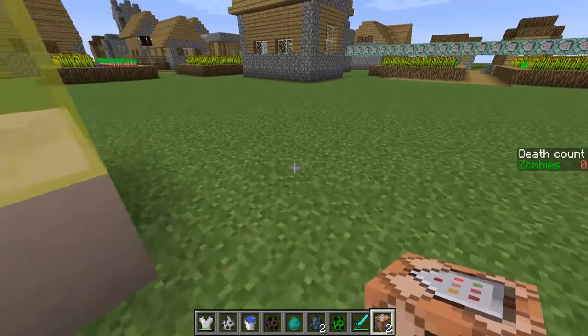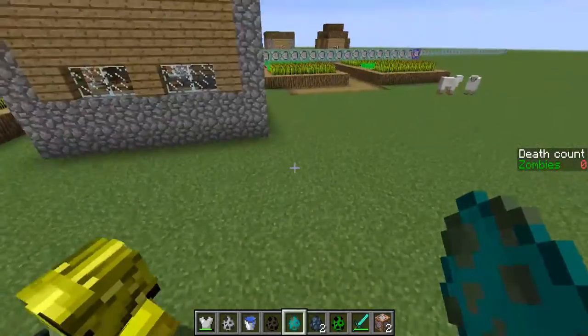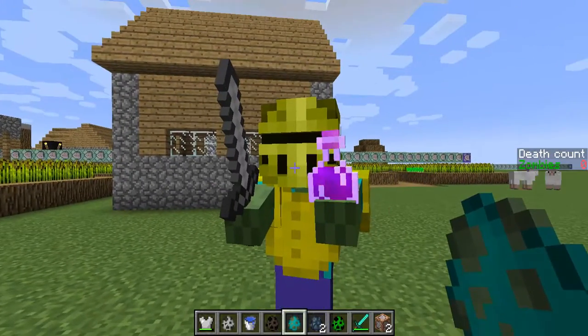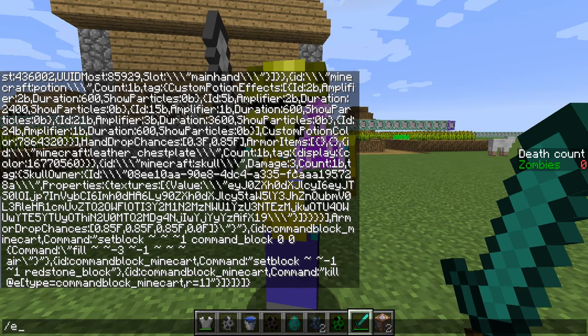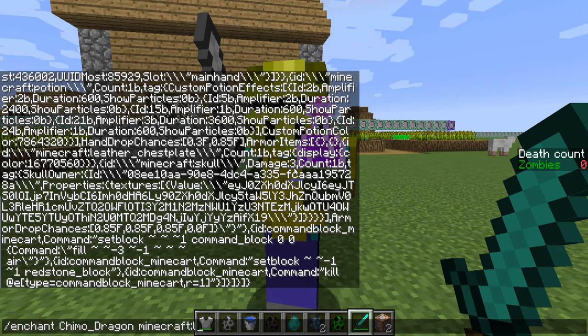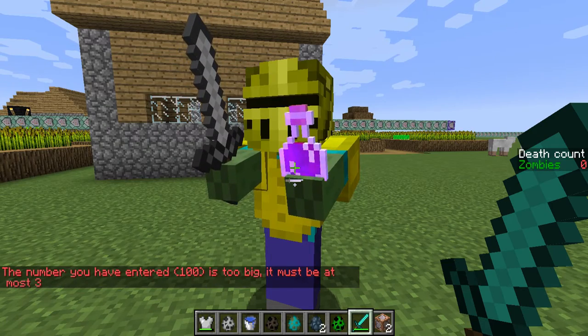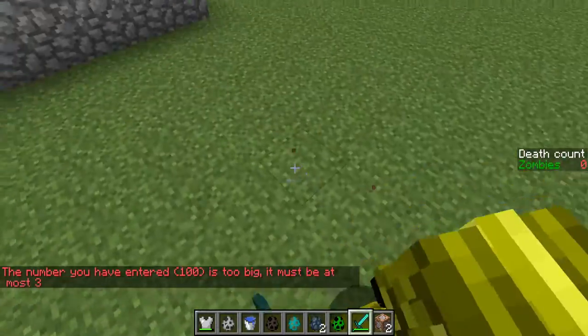Zombie upgrade by J. Dr. Brown. So look - if I just summon a zombie there, it upgrades itself. It has a knife and a potion. If I just do slash chant and then we just kill him.